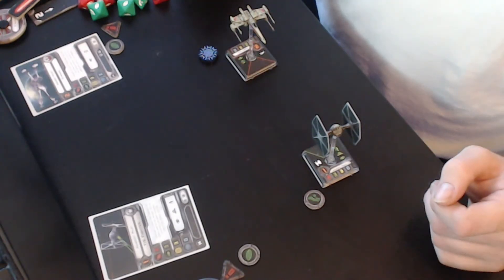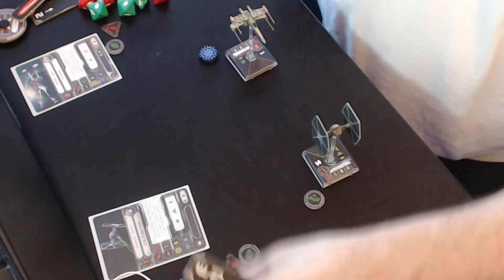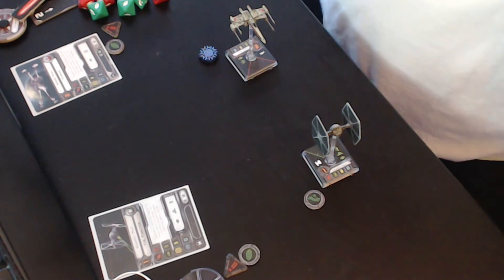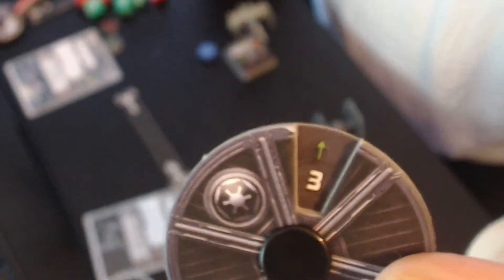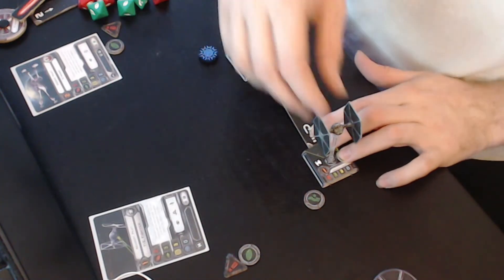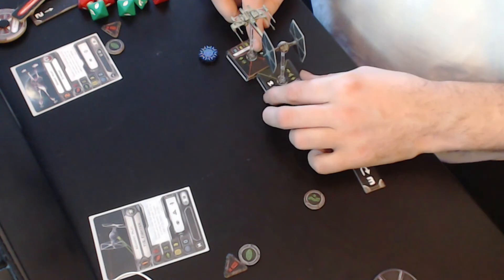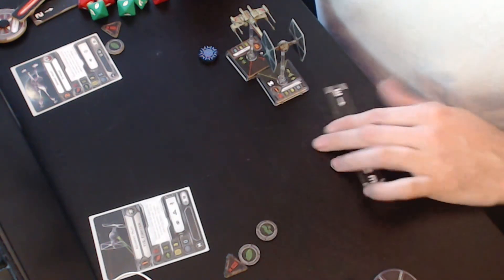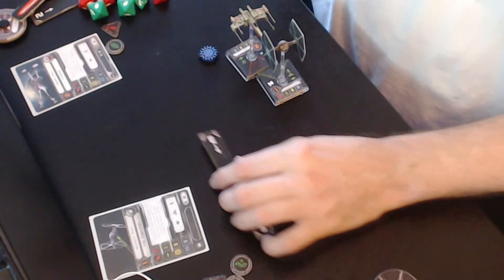You saw how I moved. Now let's say the Empire moves first and I choose 3 straight — as you can see, the ship can't be there. You will move up to the X-Wing, and you make what is called a bump. When you bump, you will lose your actions, so you will not take any actions this round.